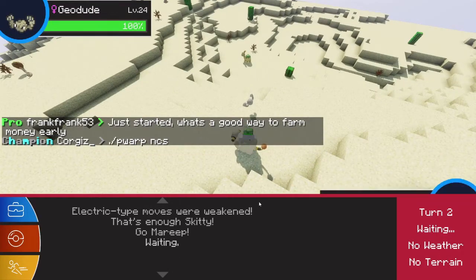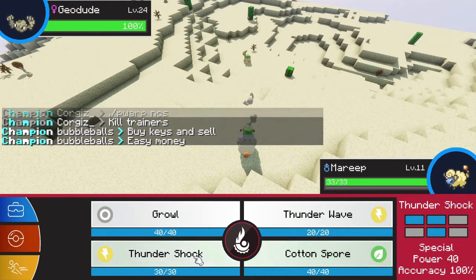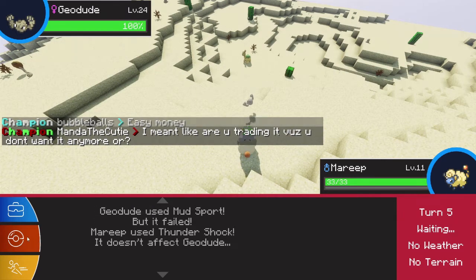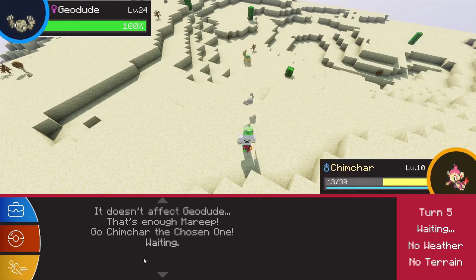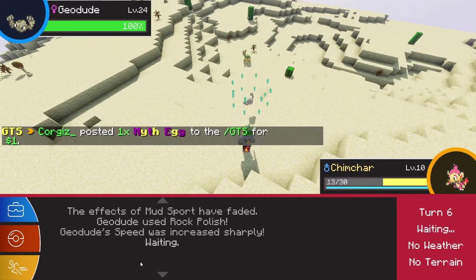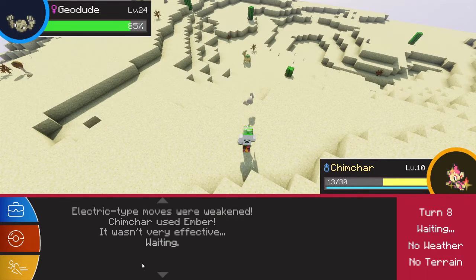Maybe I can use my electric type again — none of my Pokémon are good for this. I miss fishing in this game. Here's another one — what level is it? Level 21. Not much better. I can't do anything to the Geodude — I have a fire type, an electric type, and a normal type with no normal-type move. There's a mythical egg on the GTS — it's gone!